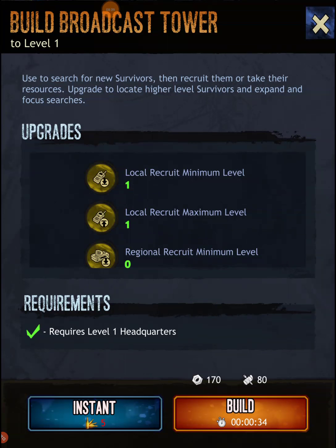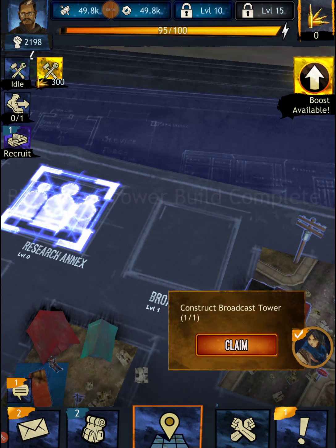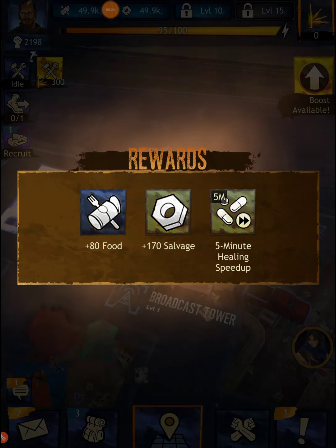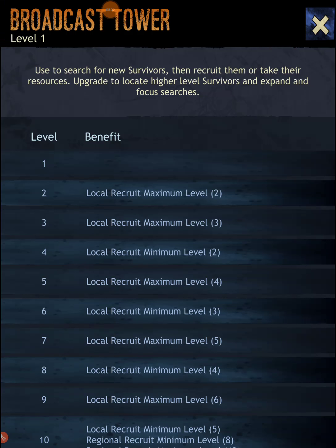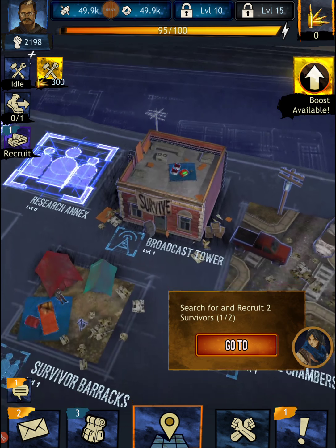Let's go ahead and build the broadcast tower — it's 34 seconds and it's free. Build complete — claim! We got food and salvage. The broadcast tower is used to search for new survivors and recruit them, take their resources, or upgrade to locate higher level survivors and expand focus searches. I like that — this game is growing on me a little bit. When I first played I lasted maybe three minutes before quitting.